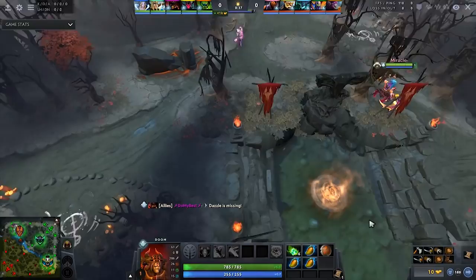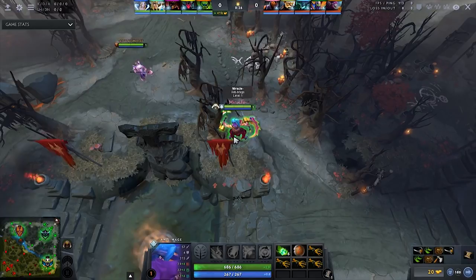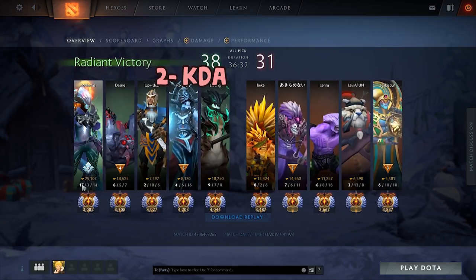Number one is win rate. It's obvious — if you win a normal pub game, your hidden MMR will increase; if you lose, it will decrease.